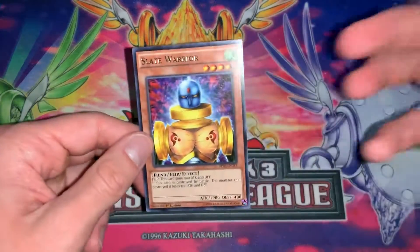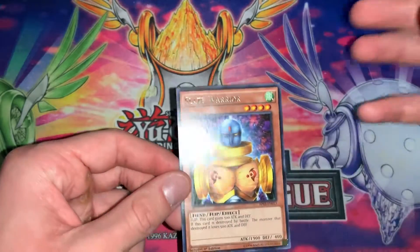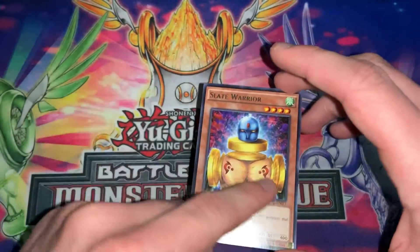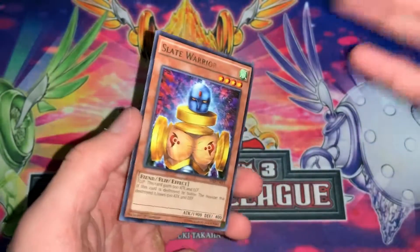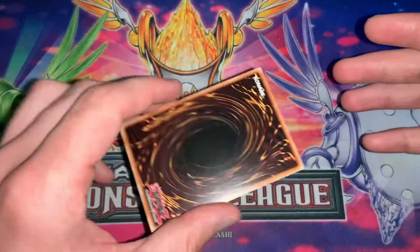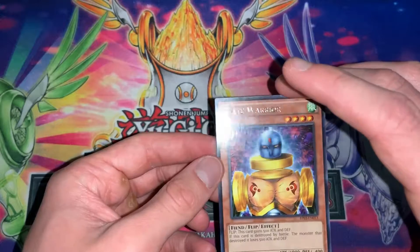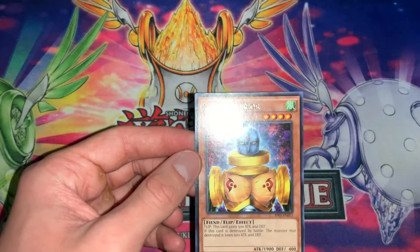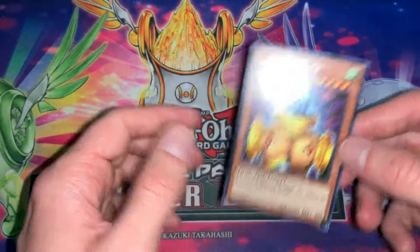Next rarity is a Rare. You can tell by the silver letter foiling — there's no holographic foiling on the picture or anything else on the card. It is just like a common other than the letter foiling. Nothing really special about the card, just the foiling. That is a Rare, and there aren't very many different variations of a normal Rare — this is just it.